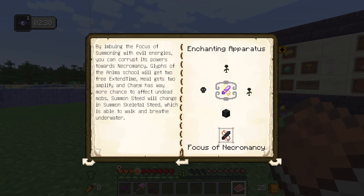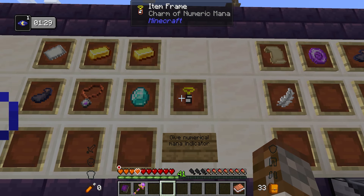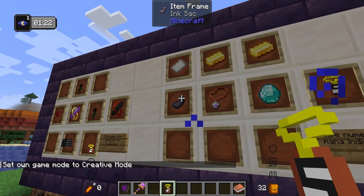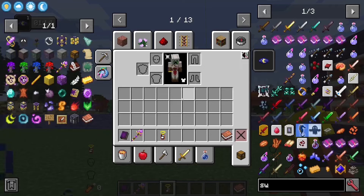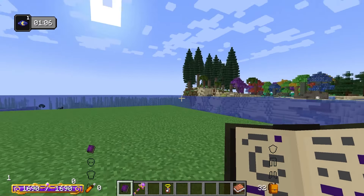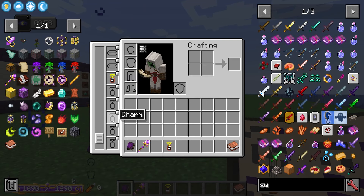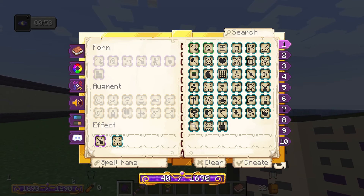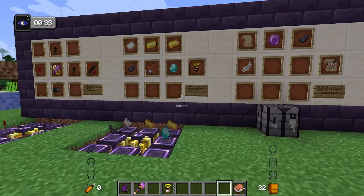Next, from Ars Instrumentum, is the charm of numeric mana, made with paper, two gold pieces, a diamond, an ink sack, and a dull trinket in the enchanting table. This gives you a numerical mana indicator — as you can see in the corner it shows actual numbers for mana. You wear it in your charm slot. In a survival world, this is what gives you that numerical mana value.